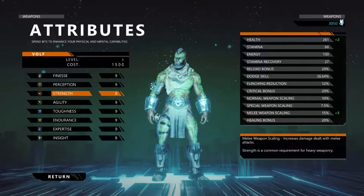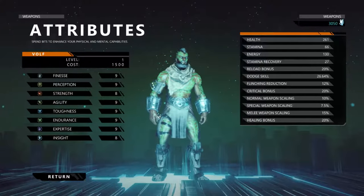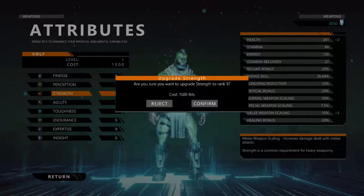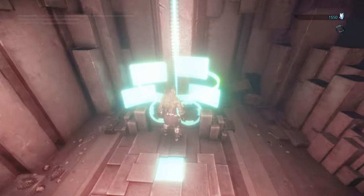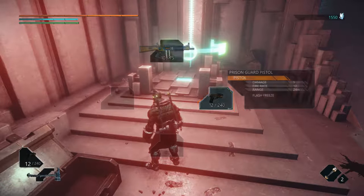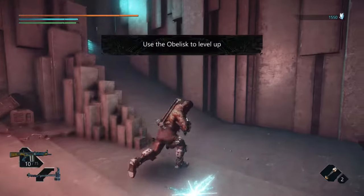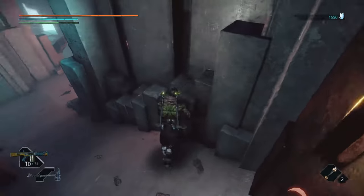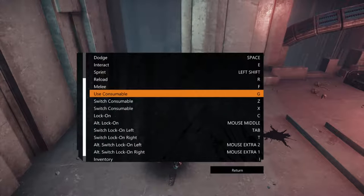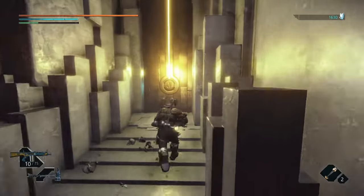I want to go with range right now - yeah, a little bit of a range build, and movement speed as well. Actually, we're gonna go with a little bit of melee just so we can substitute out if we run out of ammo or something like that. Q is to change weapons - I can see why everything is separated. They haven't told us how to use our melee yet. Our melee is F - damn, fast as hell with my melee! I'm ready, let's go!